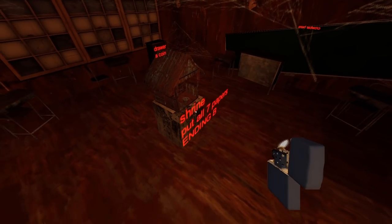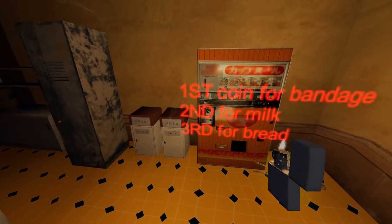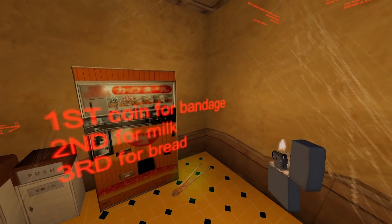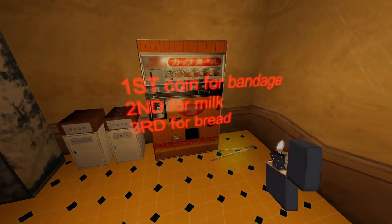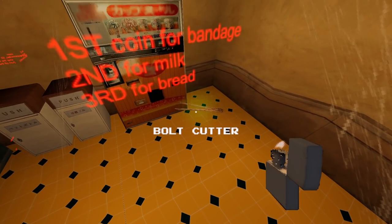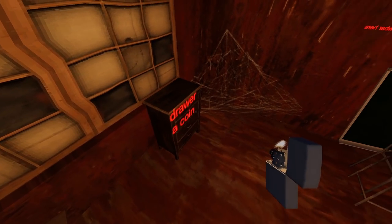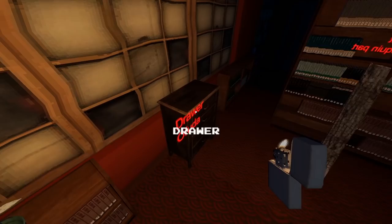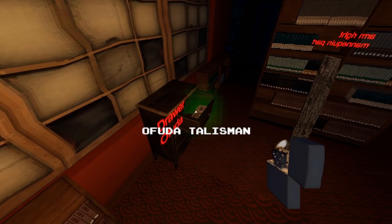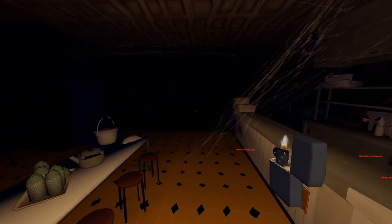One note reads: 'Shrine, put all seven papers — ending B.' So ending A is actually the fleeing ending. There are also three lines about this machine. I was personally confused by the first coin producing a bandage. Other notes cover: just a coin, a drawer with a coin, violet paper, green paper, the drawer with the Ofuda — which we need to get into the shrine room — and the watering can just hanging out here.